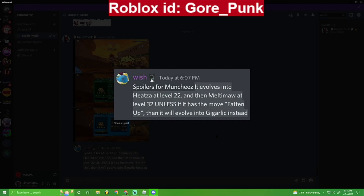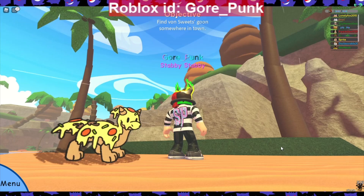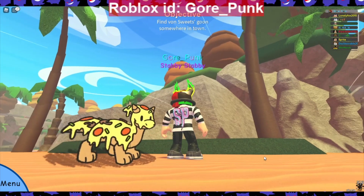I'm thinking I'm probably going to do the Fatten Up evolution path. But let's show off what I got in game. I already evolved Munchies into Heatsa. So here we are — here's Munchies' second evolution, Heatsa. Looks pretty cool.